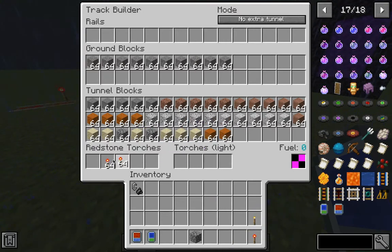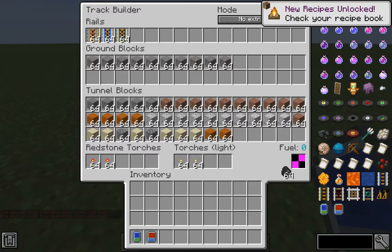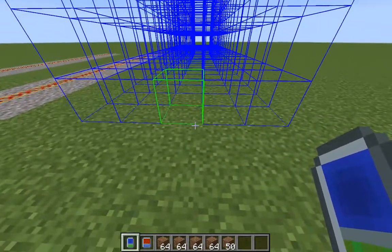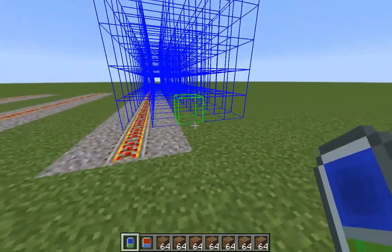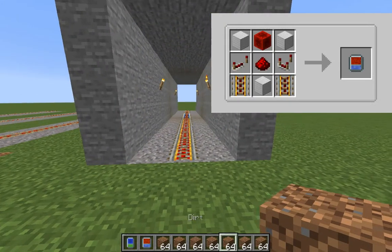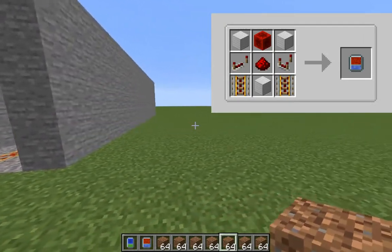You will also put redstone torches for your rails, torches for lighting, and coal as fuel. After you put all your materials in the device, just shift right-click and it will build a railroad for you. The double track builder works the same way, but it builds two tracks.